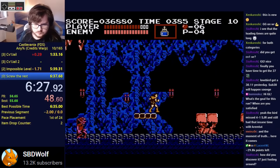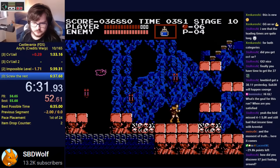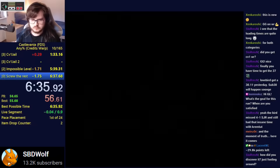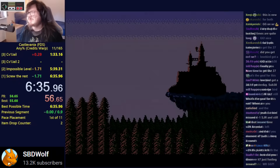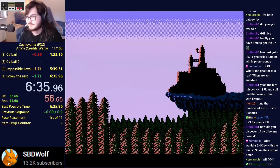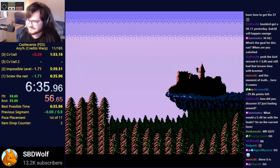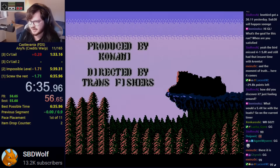On its surface, this glitch seems very simple. There isn't a lot of crazy random movement like you would see in some other games where ACE is used. But the knowledge that was needed to figure out these specific inputs that lead to warping to the end credits from Stage 10 is really impressive and very interesting. So today, let's take a quick look at Arbitrary Code Execution in Castlevania and how speedrunners are now able to use this glitch to finish the game in just 5 minutes.